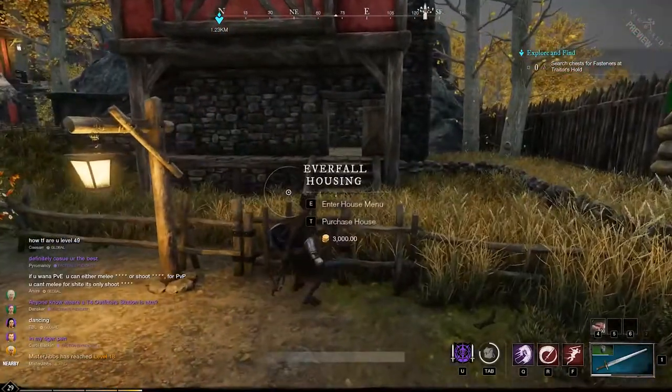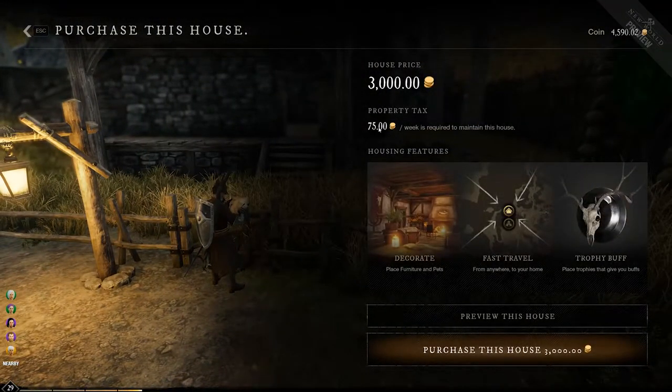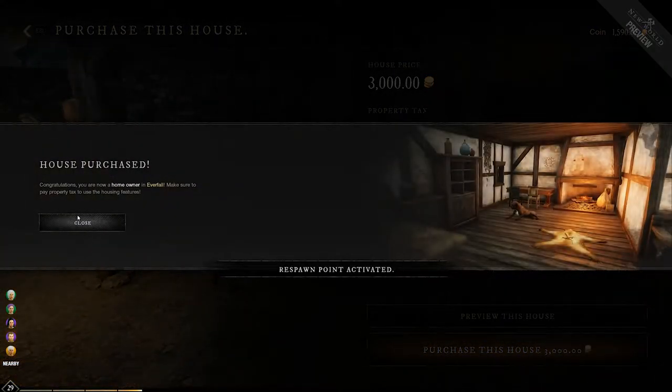All right, we're gonna buy one of these 3,000 gold ones. Yes, buy this one - we're gonna buy this $3,000 house. Here we go: 75 gold a week is required to maintain this house. You can decorate, fast travel, and get a trophy buff here. House purchased!